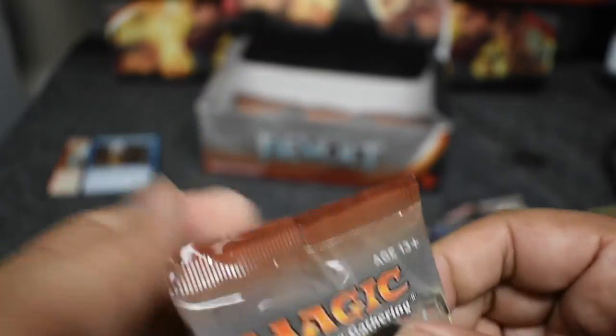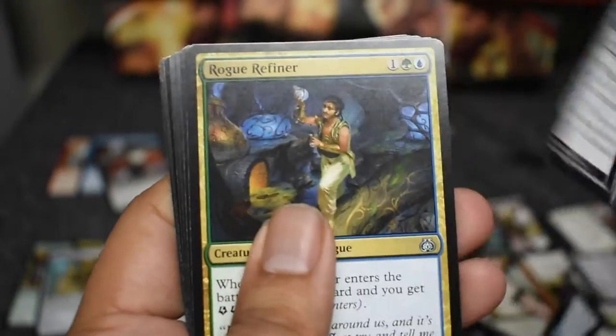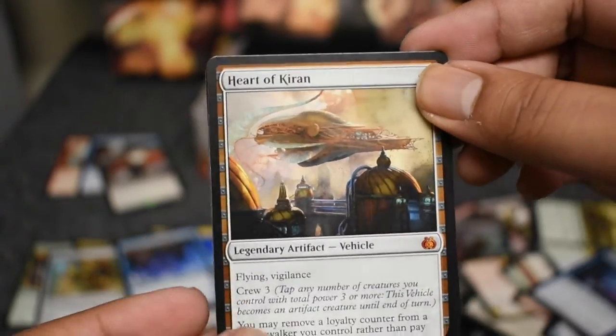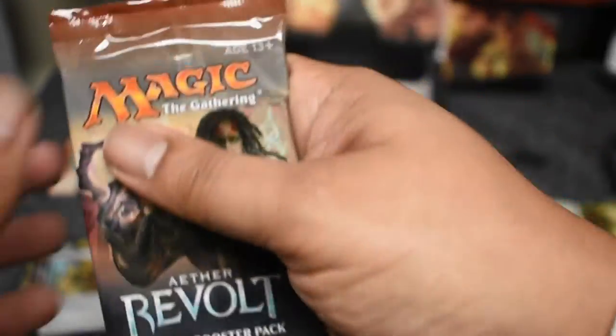Cool foil. Tossing these off to the side. Constrictor, Dreadnought — and there we go, Herald of Anguish! A good mythic, our third mythic. This might be only a three-mythic box unfortunately, because we only have four more packs to go including this one. But we got a Herald. Engineer — oh there we go, four mythics! Heart of Kiran and the Crackdown Construct, sorry about that. Looking up at the very end, we've got two good dollar mythics there.